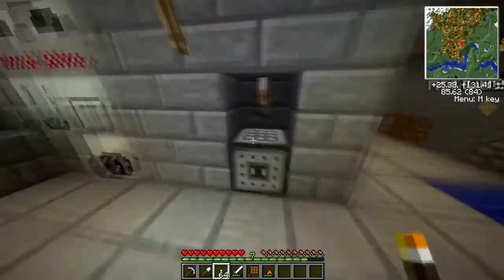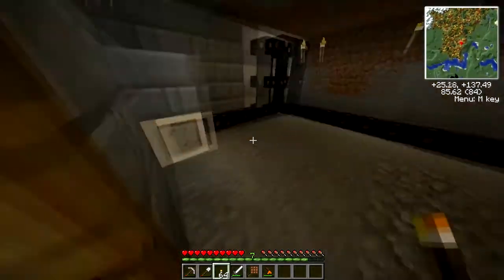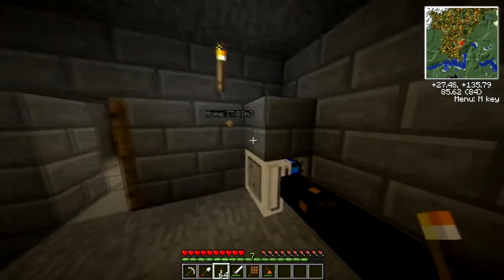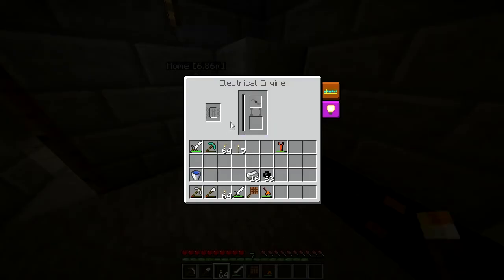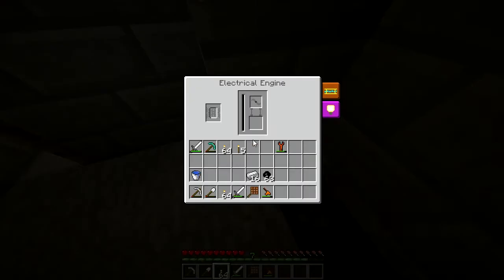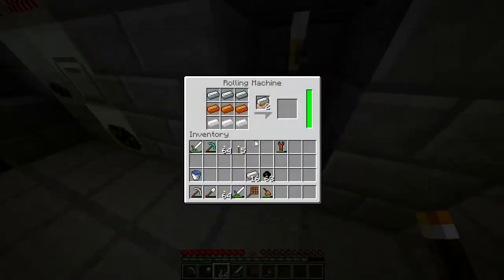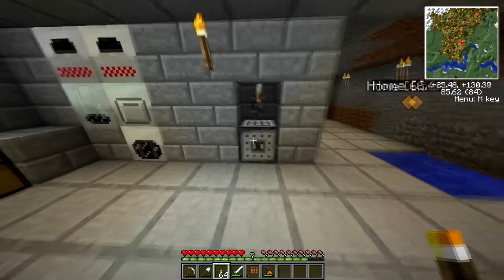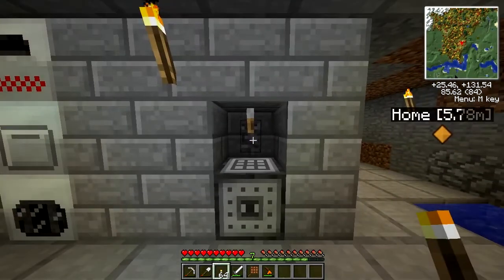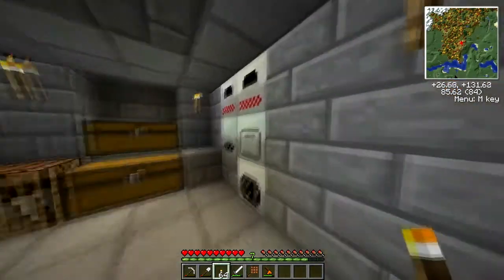It takes MJ, so you need to create one of those BuildCraft engines. I decided to use the electrical one because I had power here anyway and I don't have to give it coal. When I flip that lever, it generates MJ which charges up the rolling machine. If you leave it on, it'll just use up energy that goes nowhere, so I have a lever to turn it off.